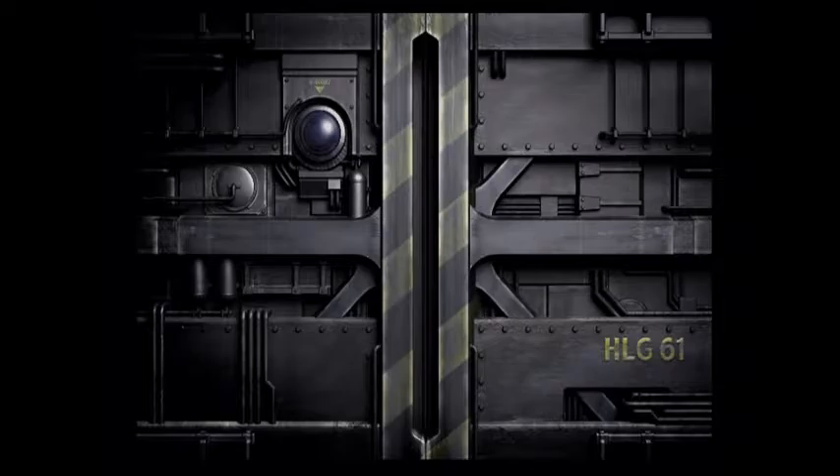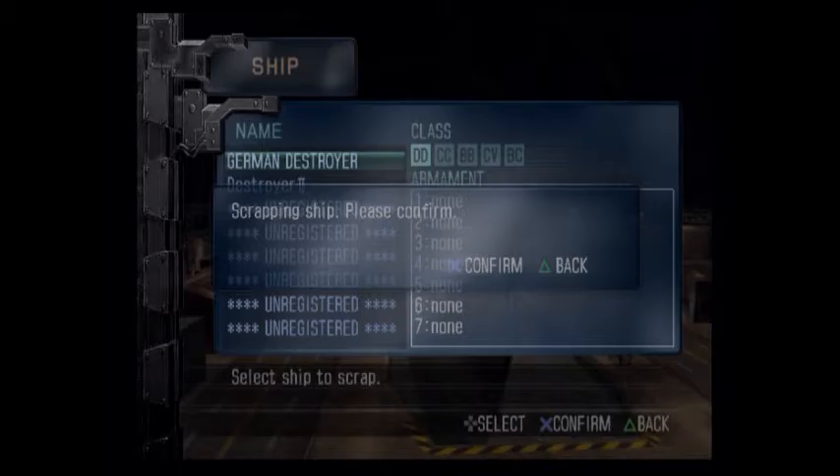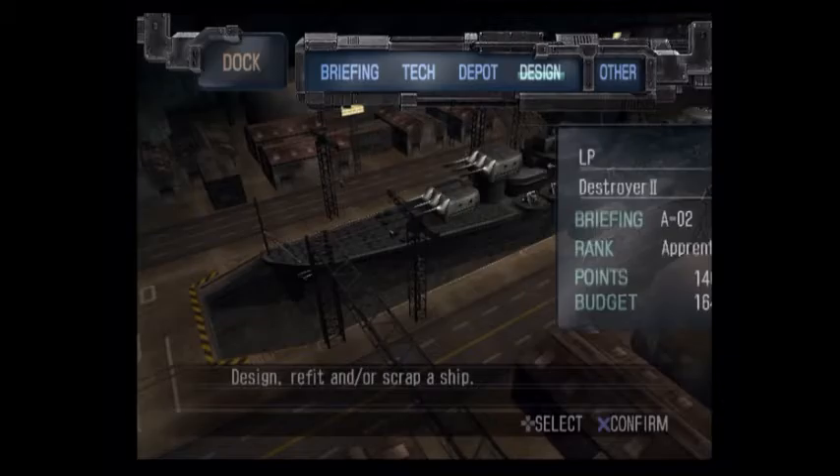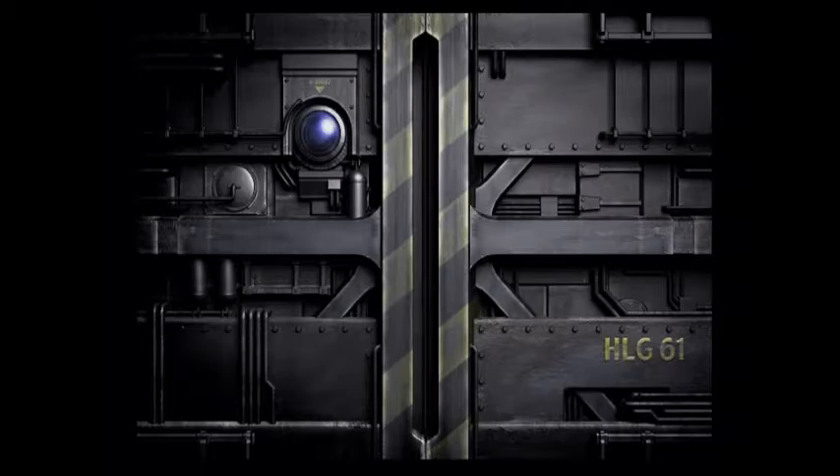Now I'll show you that scrapping a ship keeps any parts that were on it. I go to Design, then Scrap the German destroyer - the one we started with. I'll get all parts back including the hull, though that hull is no longer my best. Going back into design I'll have another turbine and boiler waiting.